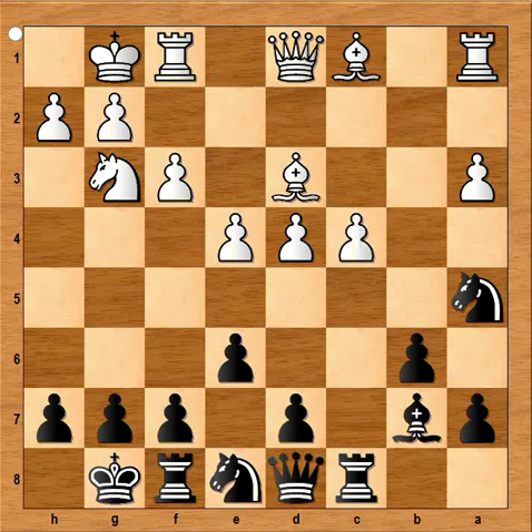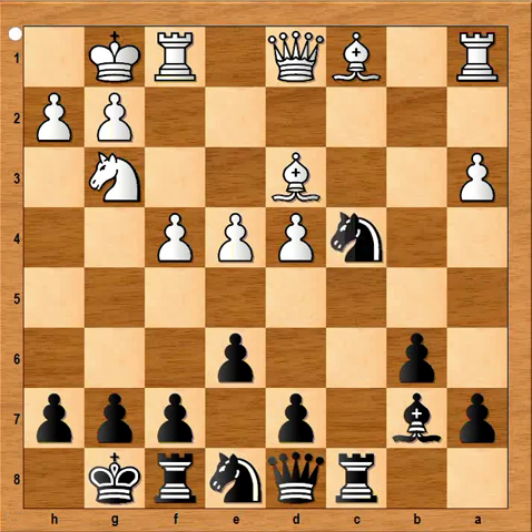And how should white defend the pawn? Well, white ignored the threat. He played f4, saying to black — not in words — take the pawn if you dare, I'm going to give you checkmate. And black accepted the challenge: knight takes on c4. f4-f5, threat is maybe even f6, so black played f6.